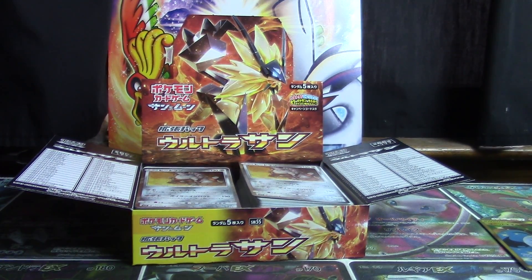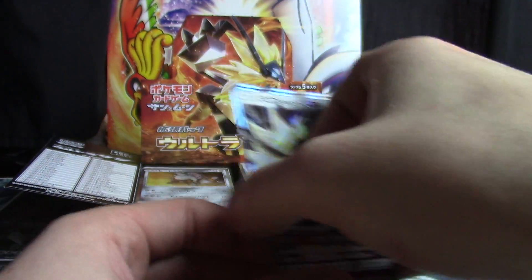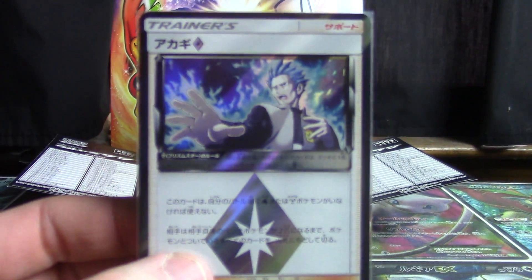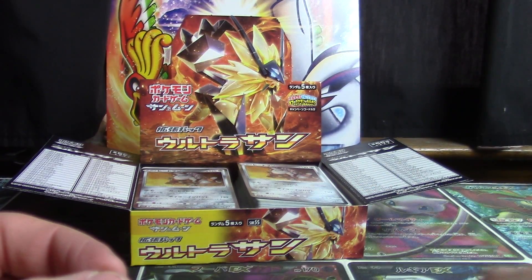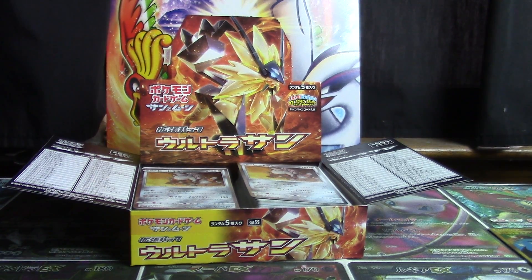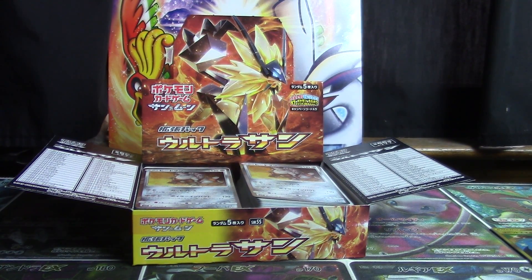Alrighty guys. Our GX pulls were the two Duskmane Necrozmas and the Dialga GX. More importantly than that, we were able to pull the Cyrus Prism card and the Unit Energy Ultra Rare. Thank you so much for checking out the video, guys. Thank you for the support going forward — I really do appreciate it. Make sure you hit that like button down below and that you're subscribed so you can be right back here for box number five of Ultra Moon, coming at your faces tomorrow.